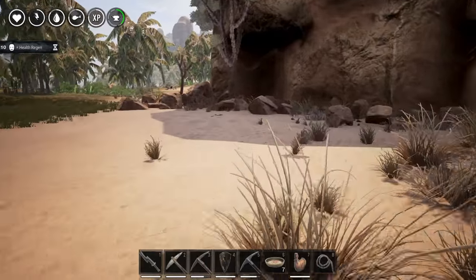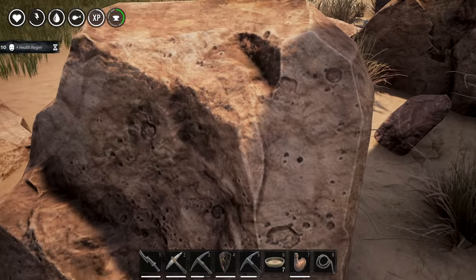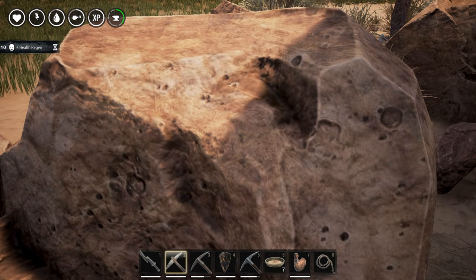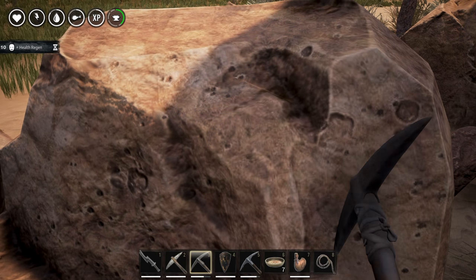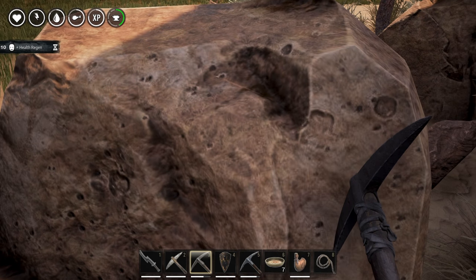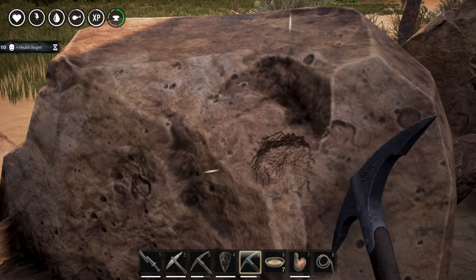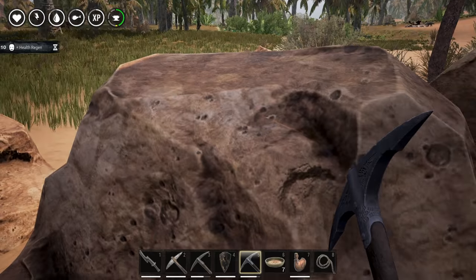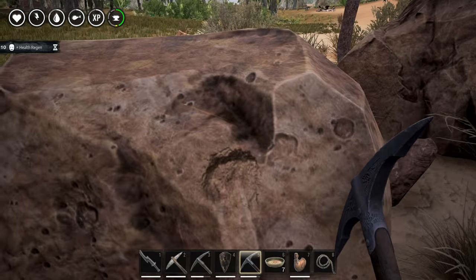All three are used for the same thing but all three get different amounts of materials. Let us find a rock to start with - let's pick this big rock here. I'm going to be hitting it with the stone pick. I got 30 stone. Let's try with the iron pick - I got 70 stone plus 10 iron. Now with the steel pick: 110 stone. So yeah, there is a big difference between the stone one, the iron one, and the steel one.